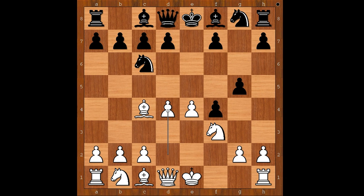Bishop to c4, knight to c6, d4 - black to move. Bishop to g7 and the sharp g4 are the most natural moves. Blutchley played knight to a5, threatening to chop the bishop. What could be wrong with this move? How would you continue this position if you had the white pieces? What is the best square for the bishop?